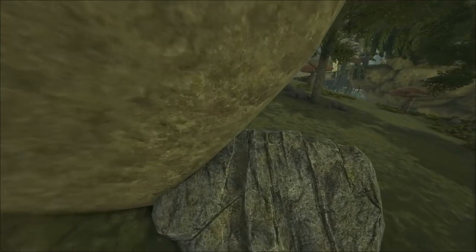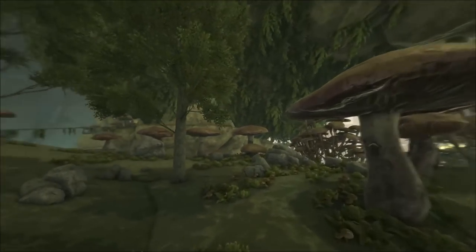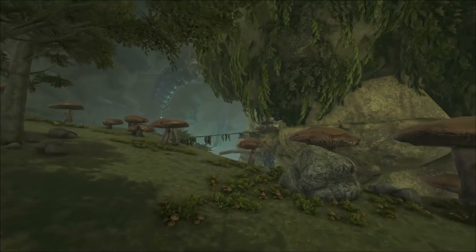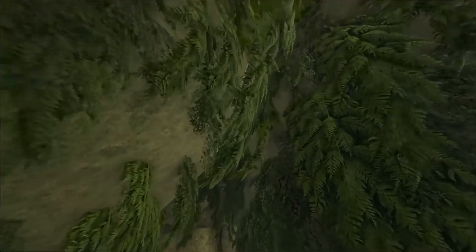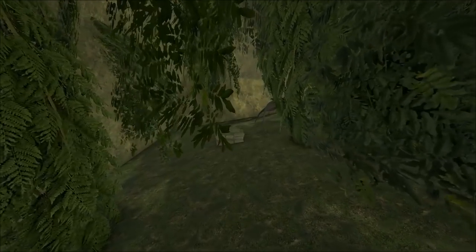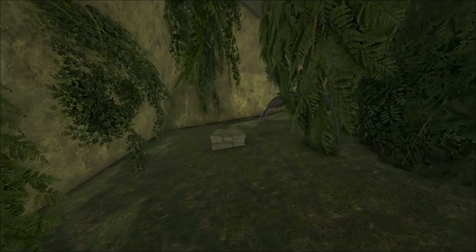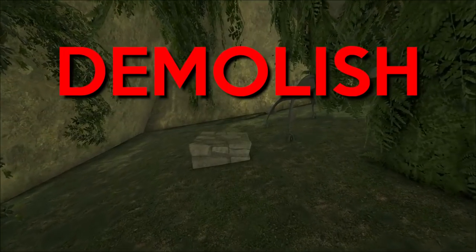I was out and about in the green zone, scouting for my next target when I had come across a peculiar finding hidden behind a few leaves and residing inside of a popular base location. All it had was a lonely foundation paired with a blood stalker. I decided to leave him, give him a chance to build up. So the next day I returned and the foundation read: demolish, allow.